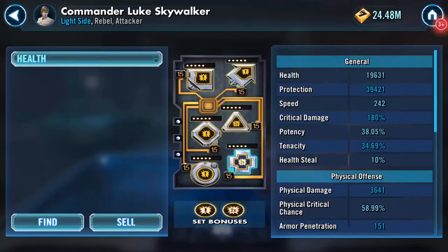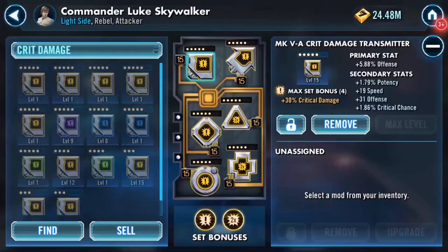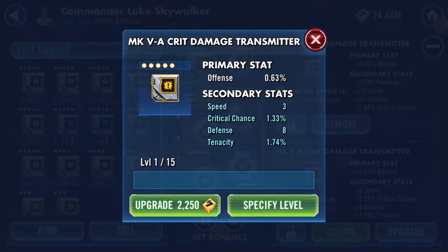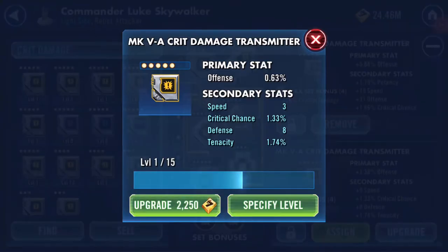Going into manage and changing that to critical damage — not that one, that one there. Okay, so we're going to upgrade. It's got four secondary stats, four turns, four rolls of the dice.